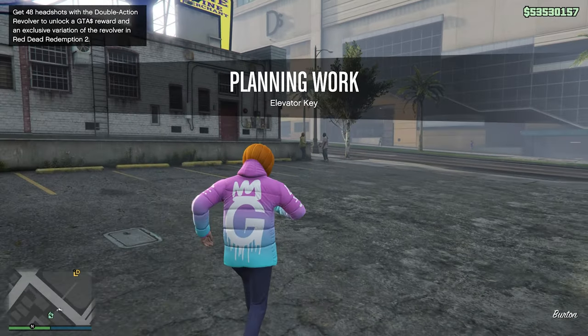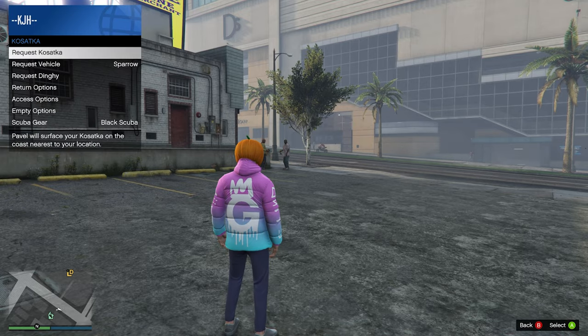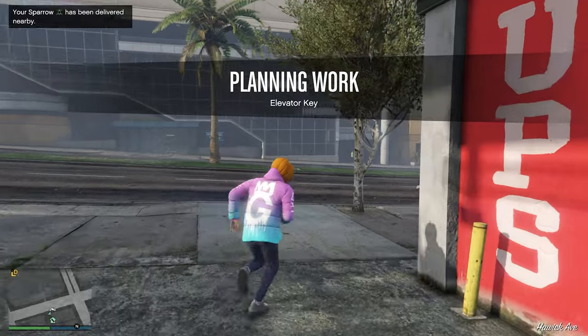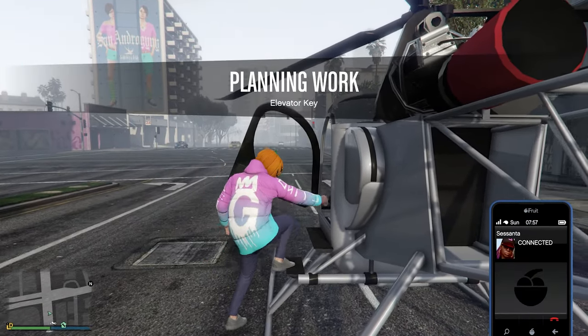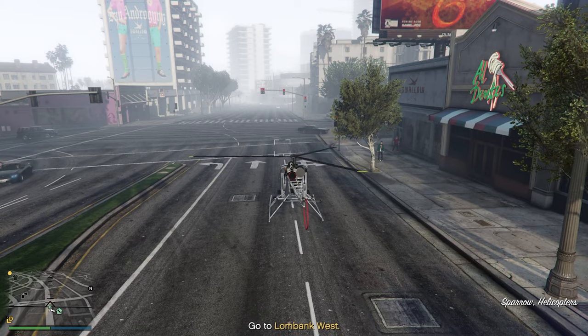As soon as you've launched the mission, go ahead and choose your vehicle of choice. If you have the CEO, you can get the Buzzard. If you have a Sparrow, you can get the Sparrow — I personally love the Sparrow. Or you can get a Depressor Mark II. Whatever vehicle you find easiest. I'm going to hang up right away so it shows me where the location is instead of having to wait for her to finish talking.